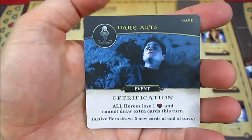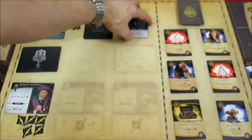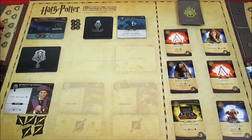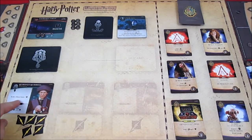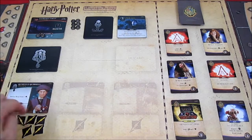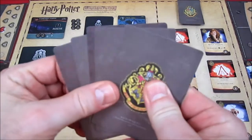Ron has a Dark Arts card to process — Petrification: all heroes lose a health and cannot draw extra cards this turn; the active hero gets five cards at the end of the turn. Harry goes from six down to five, Ron goes from five down to four. We process the villain and the active hero loses another health, so Ron goes from four down to three.